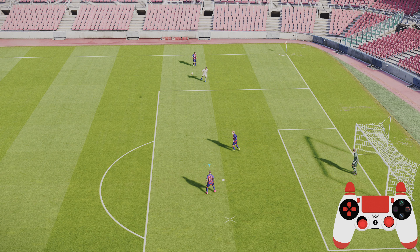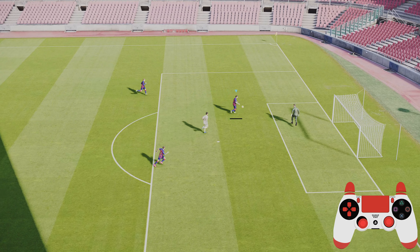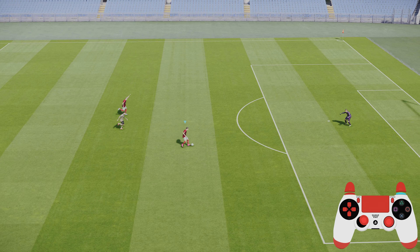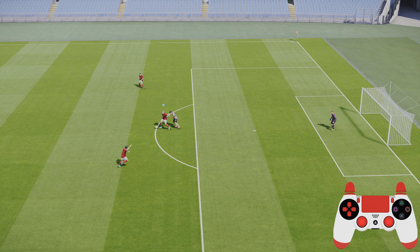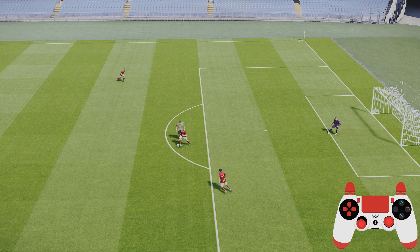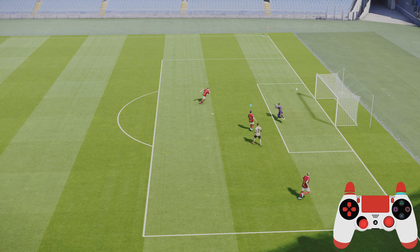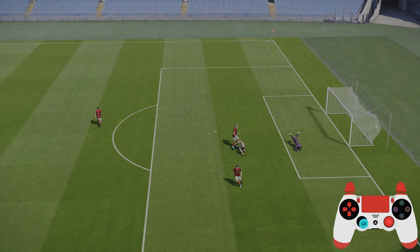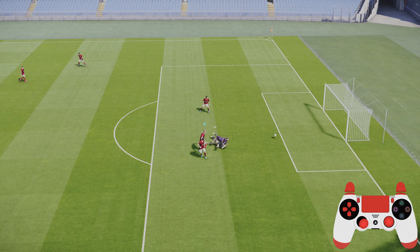Probably 99% of these are finesse shot goals — just holding your right trigger and pressing the shoot button — this gives you greater accuracy. When it comes to the lobs you're seeing here, all the lobs use special controls: player select and shoot button together. It's a different type of lob, and I find the special control player select lob is much more effective in one-on-one situations.